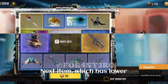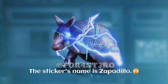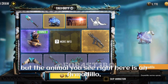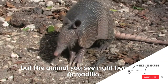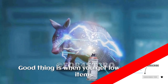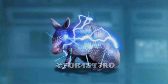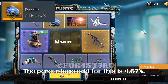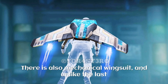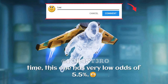The next item, which has lower odds, is surprisingly the sticker. The sticker's name is Sapodilla. The animal shown is an armadillo — not the lizard type, but the basic one. The percentage odds for this sticker is 4.67%. There is also a mechanical wingsuit, and unlike last time, this one has very low odds at 5.5%. It has the same skin as the chopper and I'm not very interested in it.